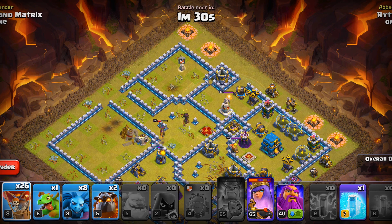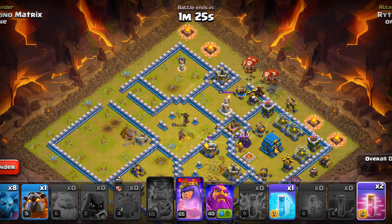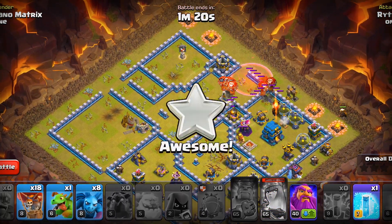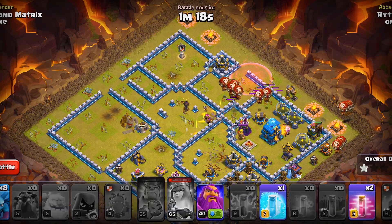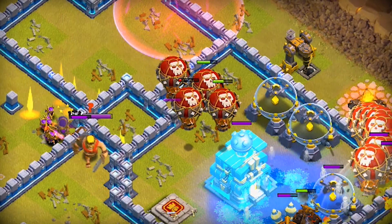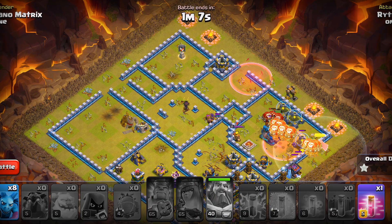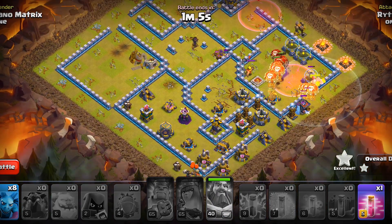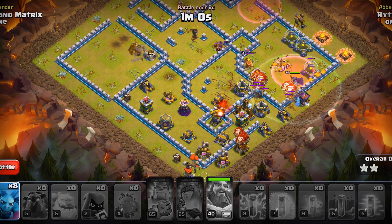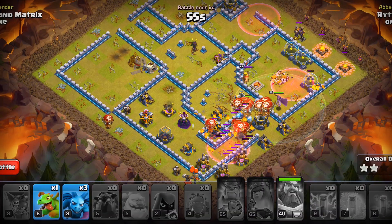Now it's time for the final phase. We'll deploy balloons — a few here and a few here — lava hound, haste. We will also use the queen ability, deploy the next lava hound and more balloons, then deploy the warden right here. We'll freeze the air defense. I want to cover that pack of balloons with the warden, but it's not totally possible — we will lose some balloons, but we still have got plenty to deploy.